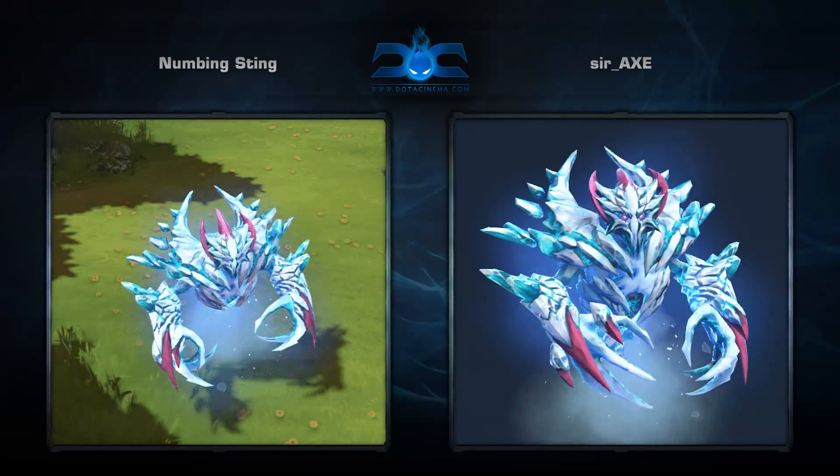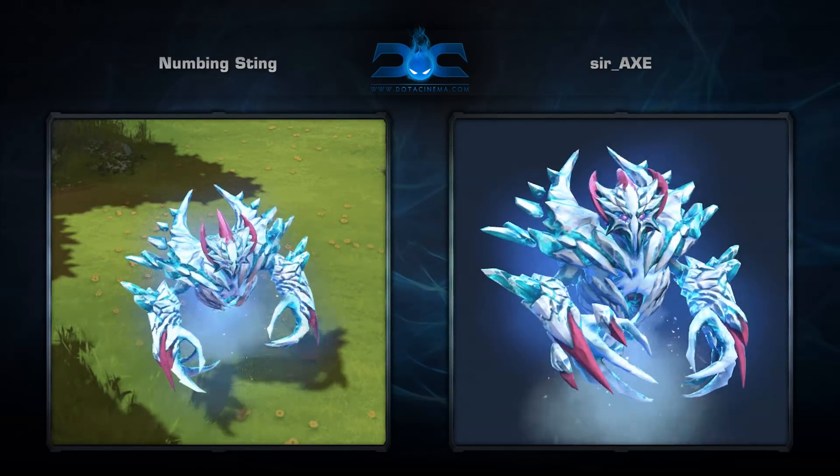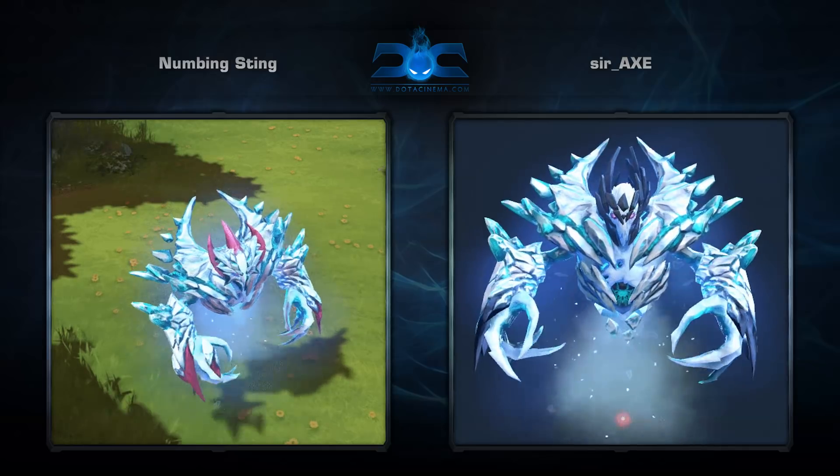Next is the Numbing Sting set for AA, created by Sir Axe. Ancient Apparition got a remodel recently, but this still feels like a really hard hero to make a set for. Sir Axe did a great job of making him look badass while giving him some color.